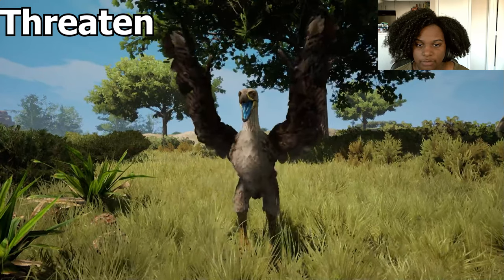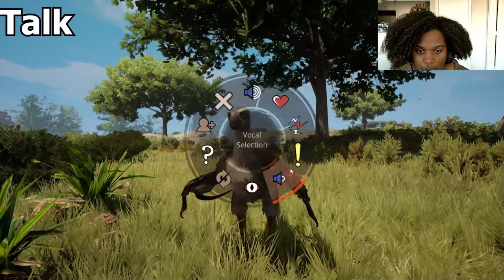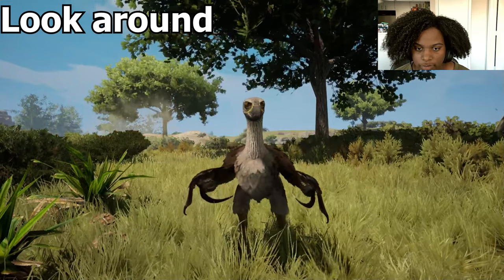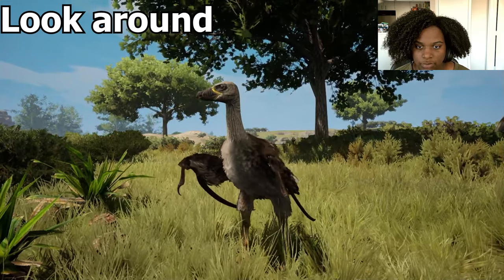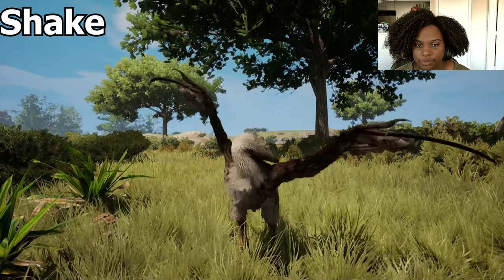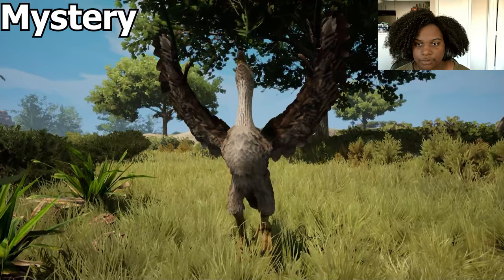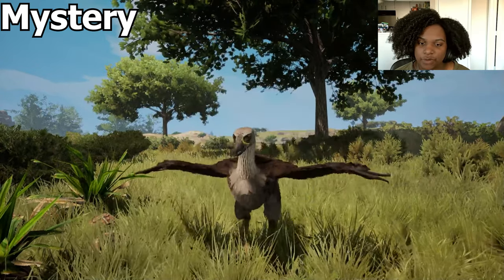Threaten — that is the stuff of nightmares. Talk. Look around — ooh wee, those eyes are something. Shake — there's a little bit of a scratch there. Mystery — a little jazz hands. And then invite is the same as our two call.